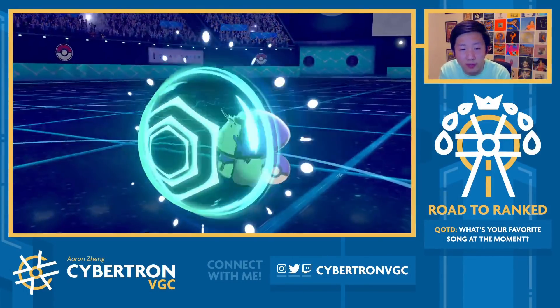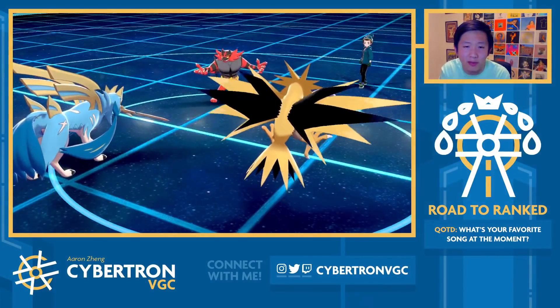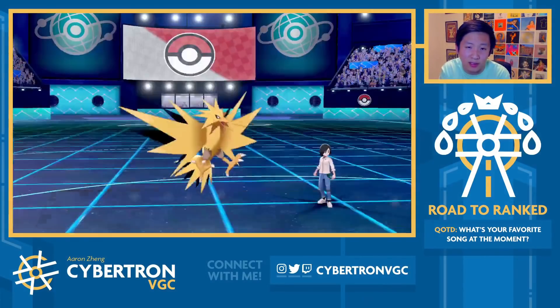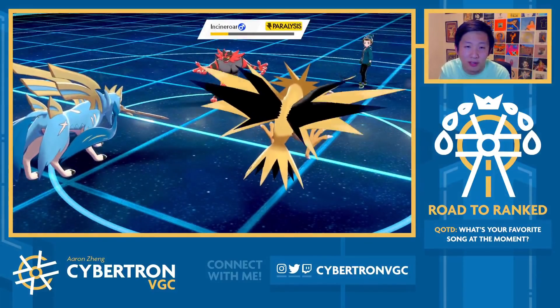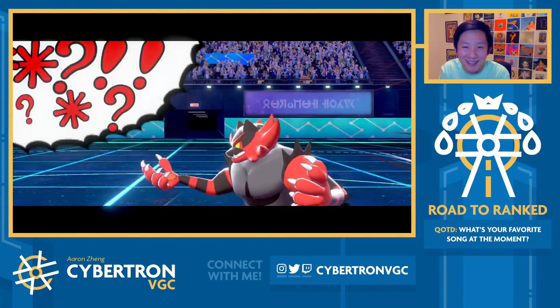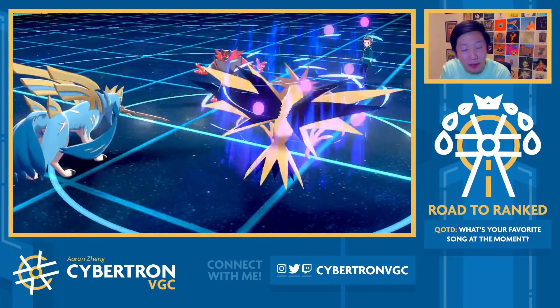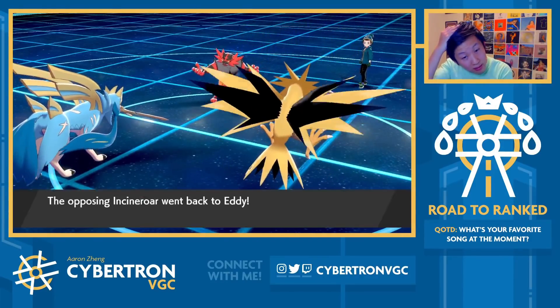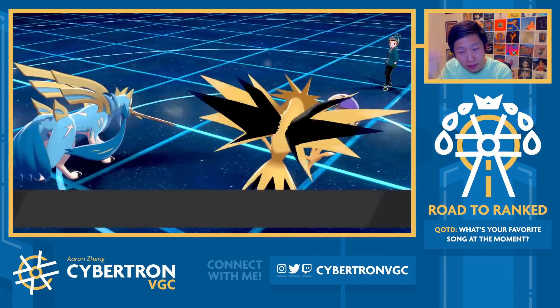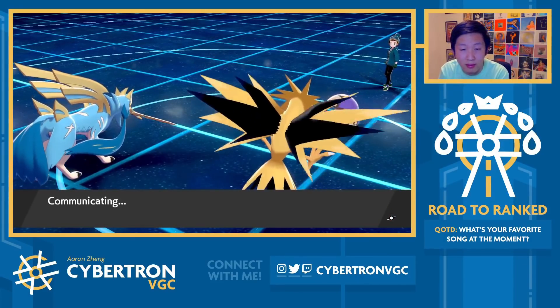Amoonguss protects — even better for us. Maybe it's a Parting Shot here onto Zapdos, but even if they went for that it's fine, because I can still click Heat Wave. My opponent's damage output into Zapdos is steadily decreasing. They do correctly go for Parting Shot onto Zapdos — that's a nice play. But Heat Wave will still finish off their Zacian at around 5%, so next turn I can just go for Heat Wave and Behemoth Blade.